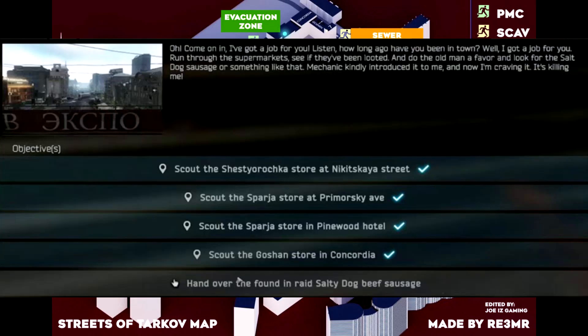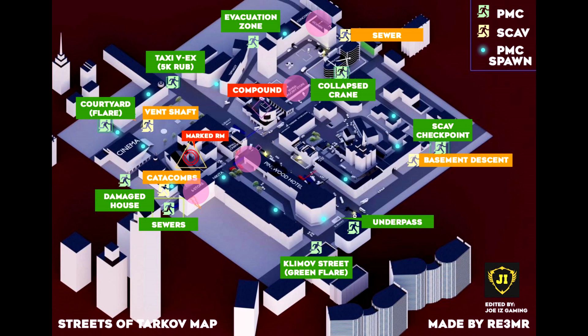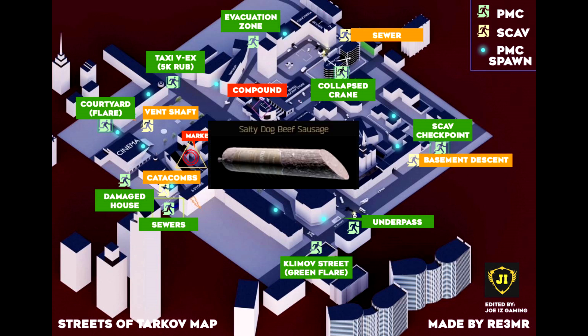How's it going y'all? Today we're going to be doing the Delicious Sausage Jaeger task in Escape from Tarkov. In this task you'll need to visit 4 grocery stores as shown on the map right here, and also find a Salty Dog beef sausage in Raid.